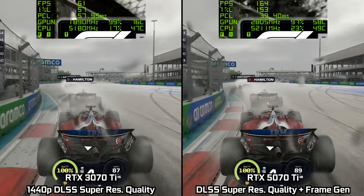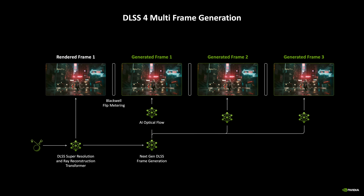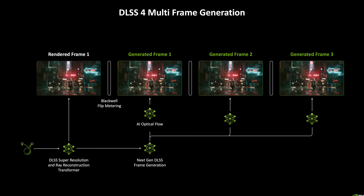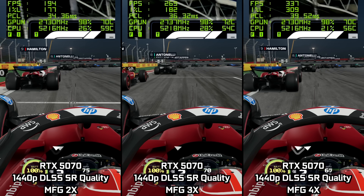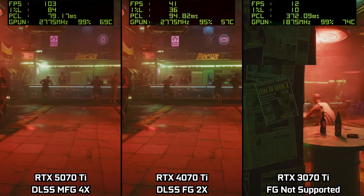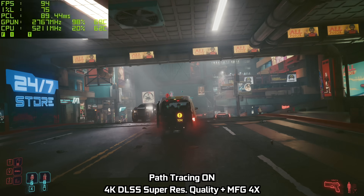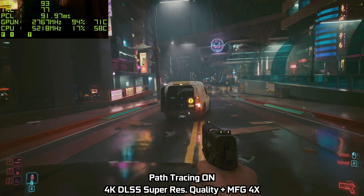Frame gen is also not supported on the RTX 30 series, meaning the 40 and 50 series can offer a big boost in frame rates over Ampere GPUs that simply wouldn't be possible without frame gen. With the launch of the Blackwell architecture, the 50 series has been able to go a step further thanks to the introduction of multi-frame generation, or MFG. Instead of adding just one AI generated frame, you can now add up to three, with 2x, 3x, or 4x modes available from within the game settings. Not only does that drastically boost frame rates, but the latency increase is actually smaller than you might expect — the difference between the 2x and 4x modes really not being that sizeable. Given the 40 series can only do regular frame gen, you can see where the massive increases in frame rate are coming from generation on generation. MFG is also great for making really demanding games and modes more realistically playable — Cyberpunk running at 4K with full path tracing on the RTX 5070 Ti gets roughly 100 FPS, when without MFG we wouldn't even be hitting 30 frames per second.